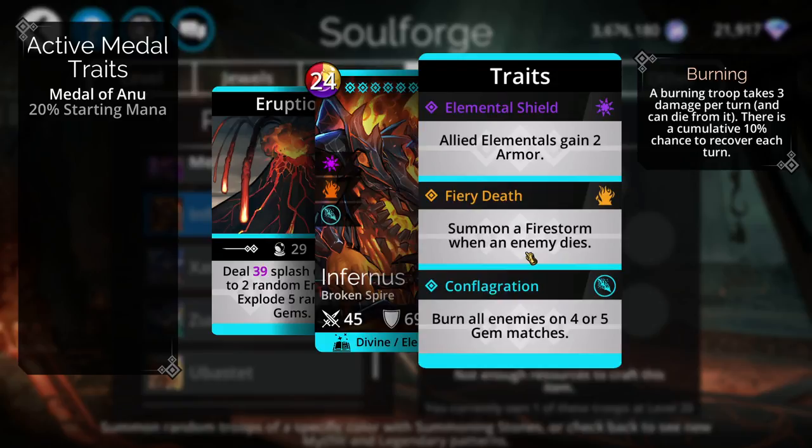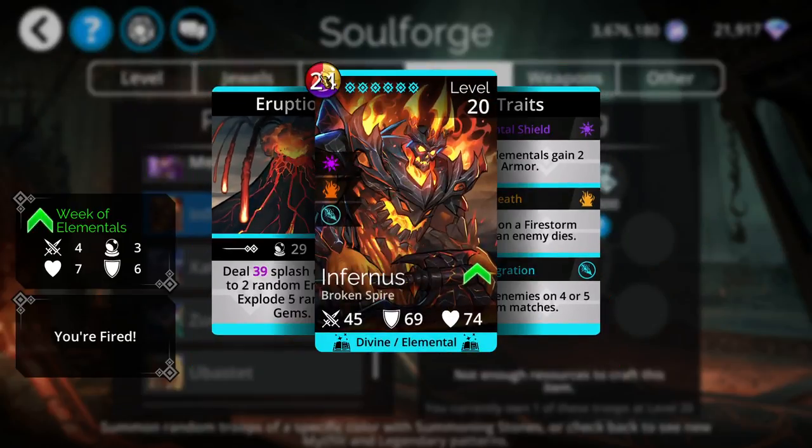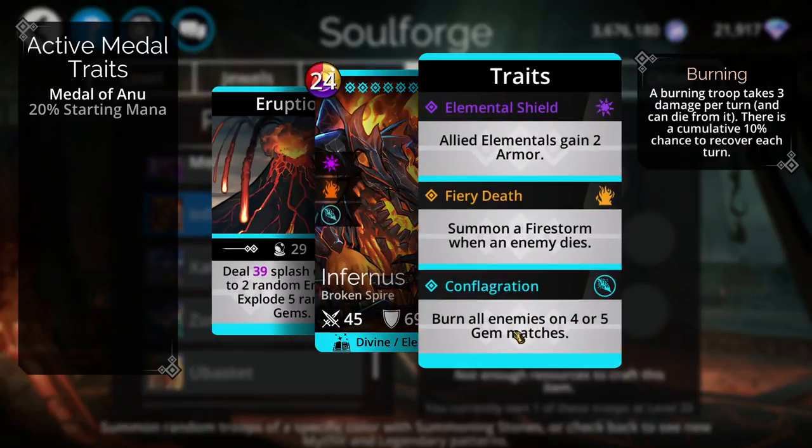Not only that, but Infernus explodes five random gems which generates mana. On top of that, if an enemy dies it will summon a Firestorm, meaning more red mana comes down. When it explodes those gems, you have even more chance for it to fill up with mana. Infernus is also very useful for burning enemies, and if you have a class at level 100 with the Fireblade talent unlocked, it's very important to be able to burn all enemies or at least the first enemy.